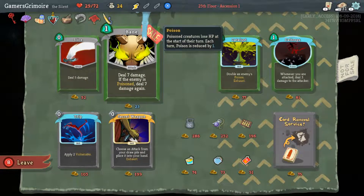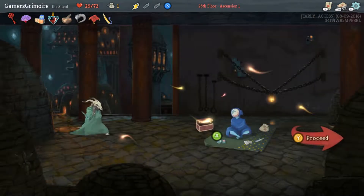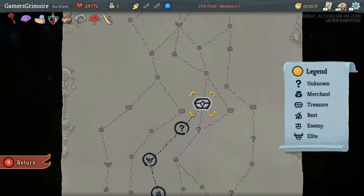You can still buy Bane if you want — she just wants it because it's Bane. But Bane is actually really strong if the enemy is poisoned; essentially Bane is 14 damage on a poisoned enemy.